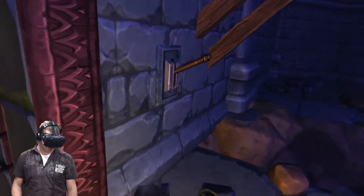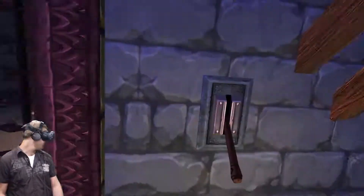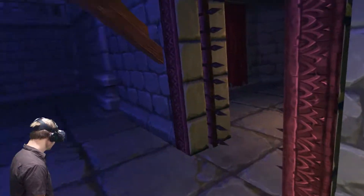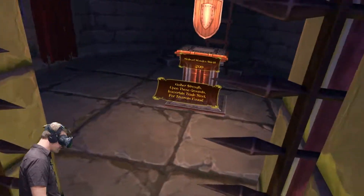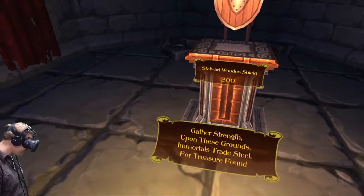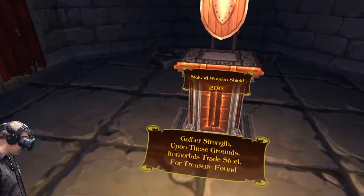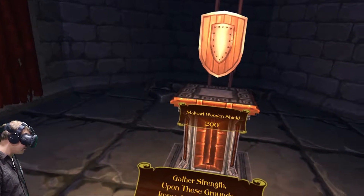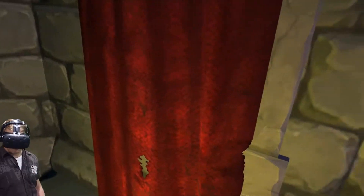We've got a gate — oh yeah, there's a lever there. There we go. I can hear breathing — it's him, the guy with the crossbow. 'Gather strength upon these grounds. Immortals trade steel for treasure found.' Yeah, right. How much for a shield? 200. I'm just going to turn these curtains first to see if there's anything behind them.